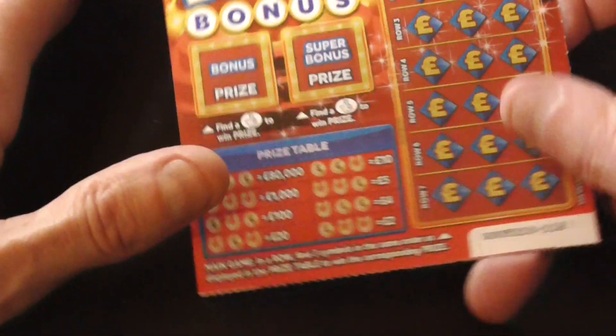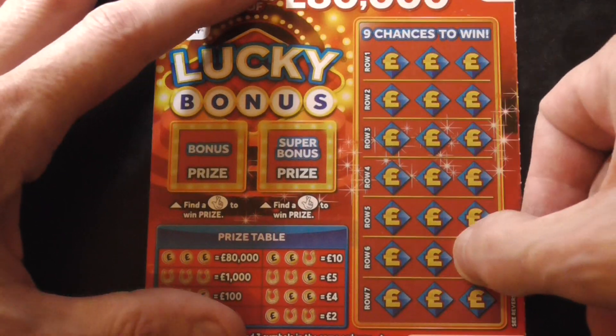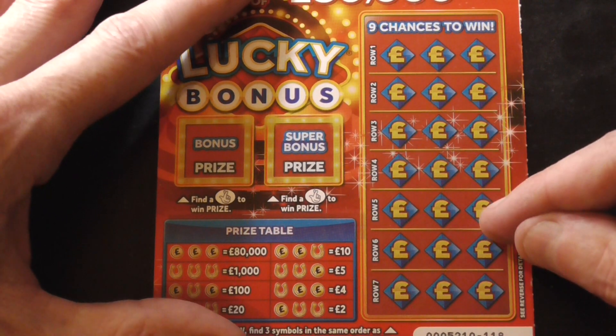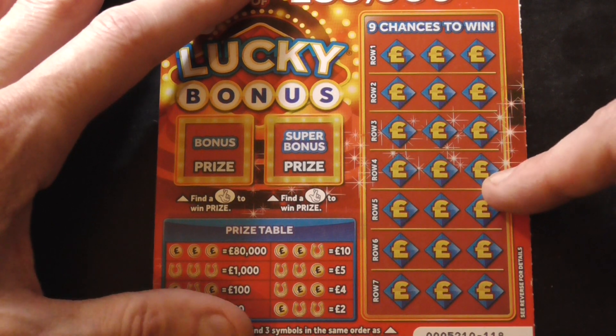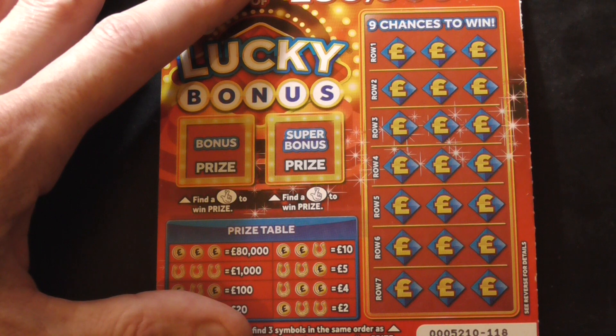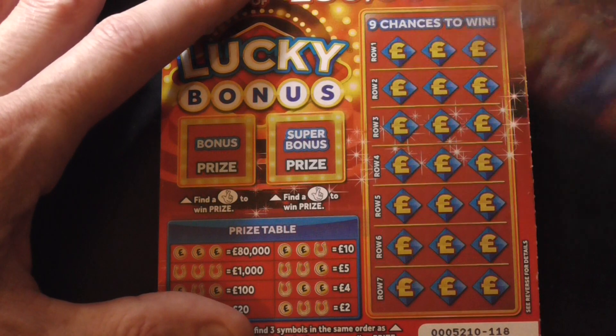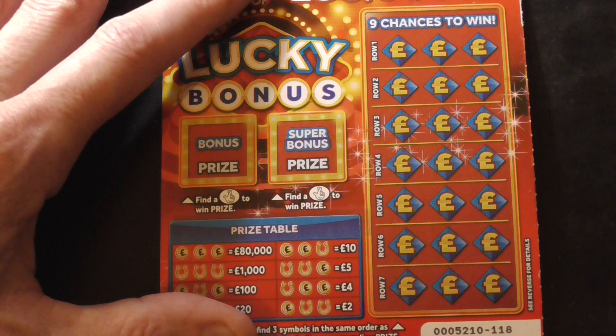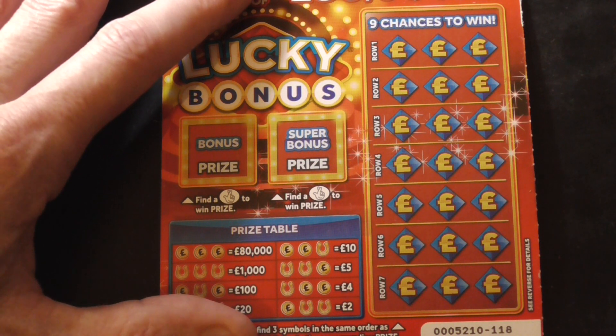There should have been a triple zero there as well, because I don't know how that happened. So really there should have been three of those, but there wasn't. I'm just looking at the back of these ones — it could have been the other way around. Trying to see how many I get in a pack.